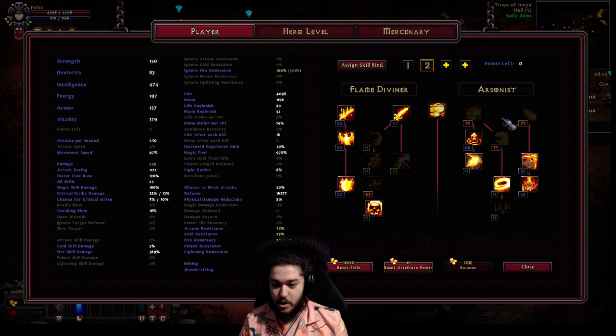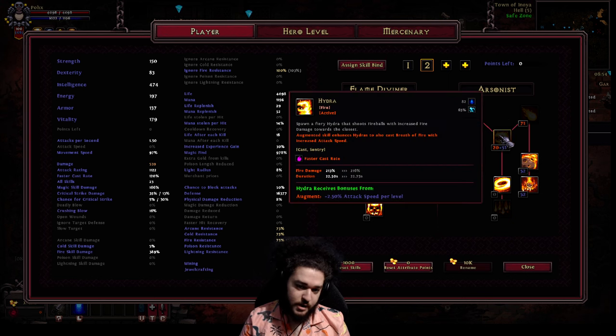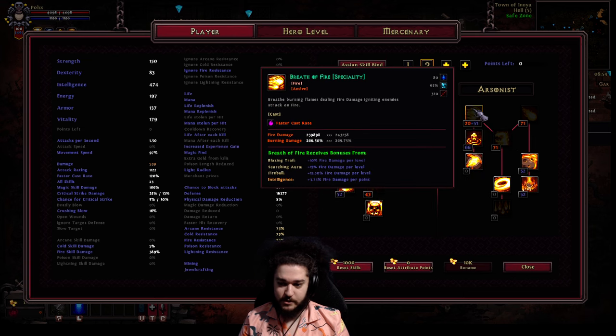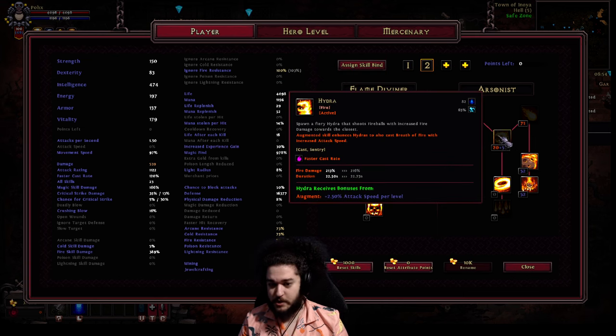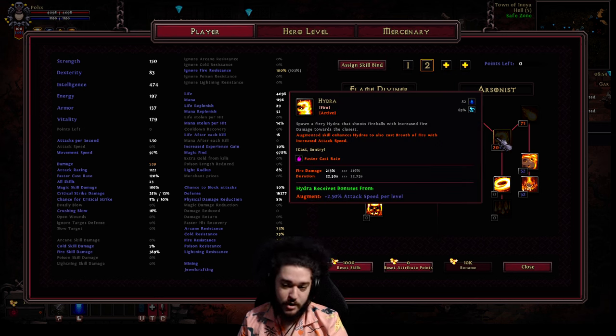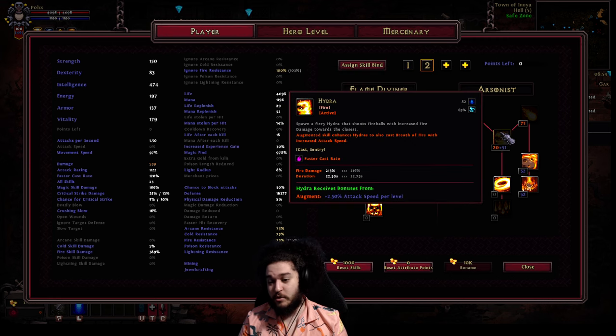Shout out to a guy named Gaming Grew Gabe who helped me out on stream. Normally you would want to specialize in your main skill — so you click the middle here at level 100 and go into Hydra — however it's actually double the damage to specialize in Breath of Fire with Hydra spec.